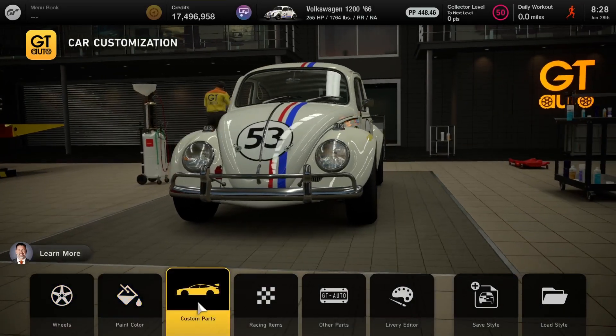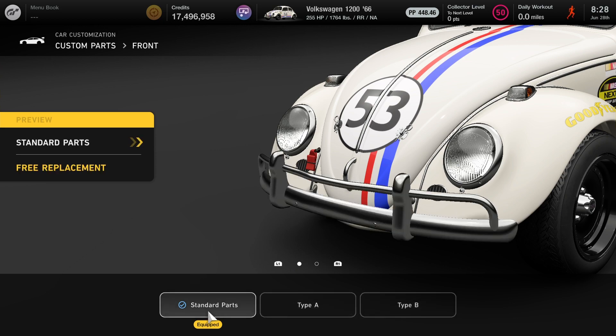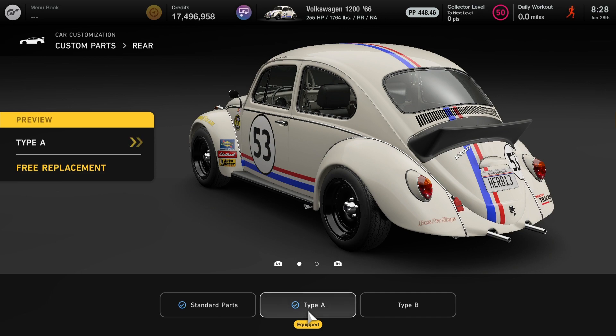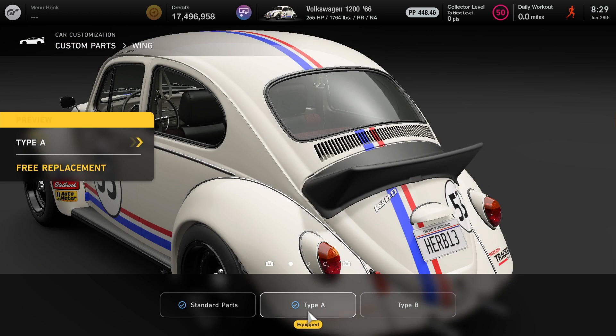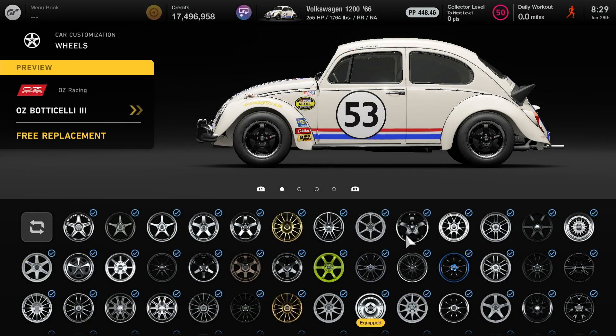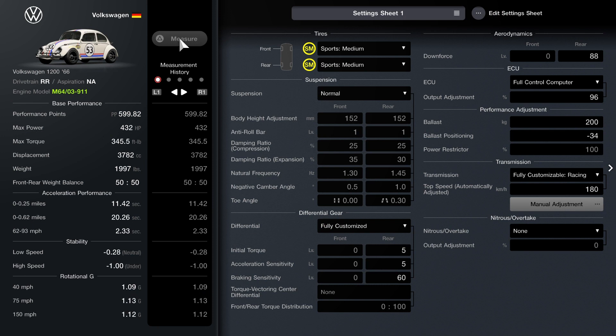If you're curious about the parts for the livery, just in case you want the same setup: the front is standard. For the rear, you're going to use type A, which essentially removes the chrome part under the bumper. The wing is type A. For the rims, it's American Racing 8 R61s, 16 inches in diameter, and they're wide for both the offset and the width.